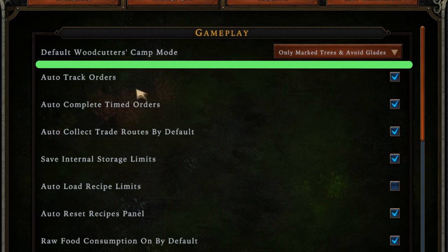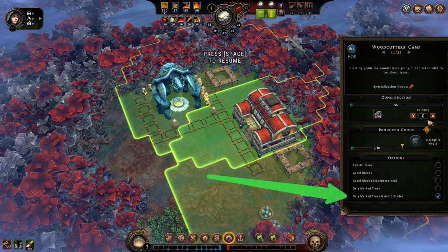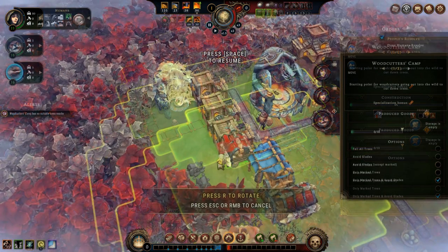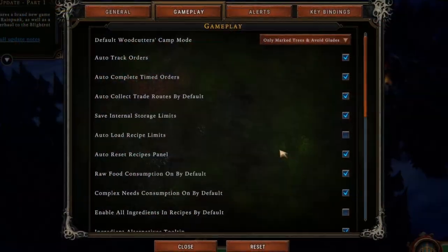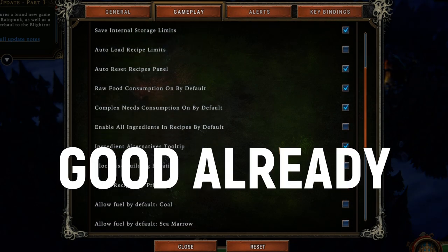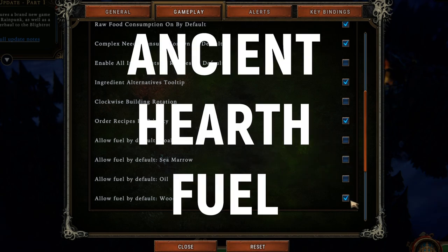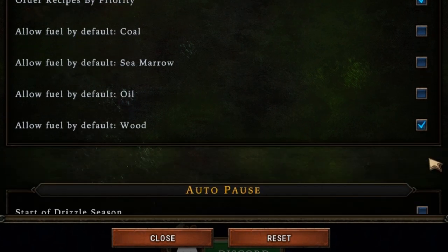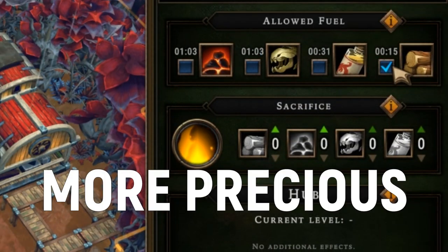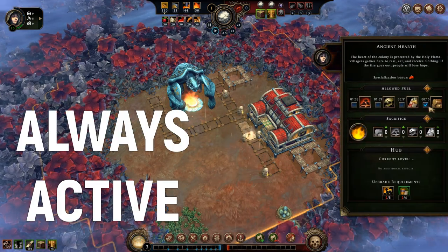For example, the default woodcutter's camp mode options. Setting this to only mark trees and avoid glades makes it possible to manually choose where every woodcutter will cut trees in every settlement, without worrying about glades being opened if you mark one tree too many. For hard fuel type settings, you should leave only the one for wood checked and uncheck the ones for coal, sea marrow, and oil, as those are far more precious and expensive resources than wood. This way you do not have to keep doing this manually for every new settlement.